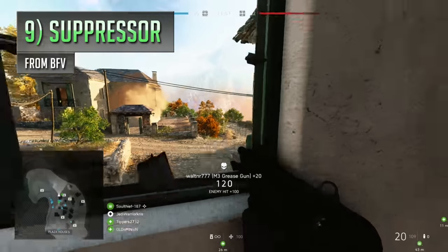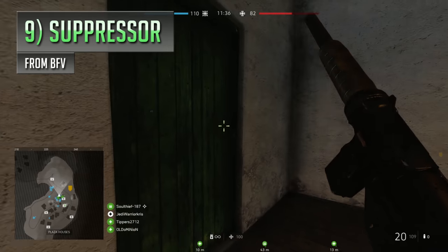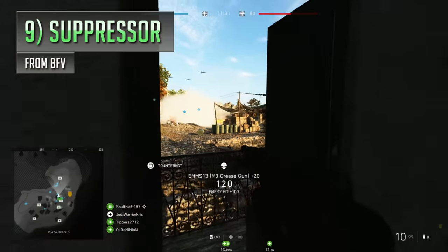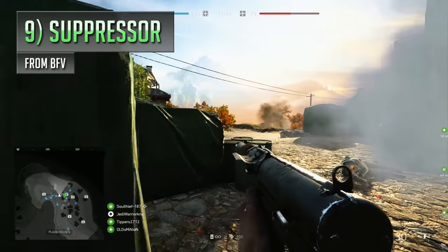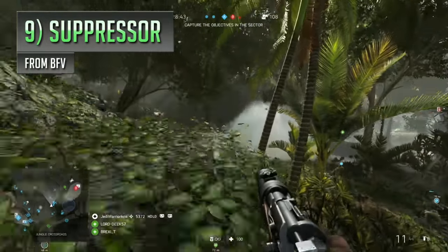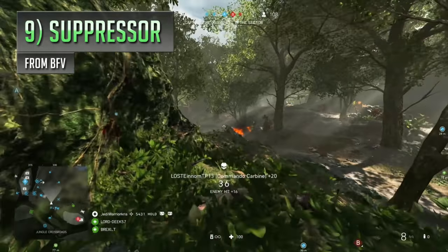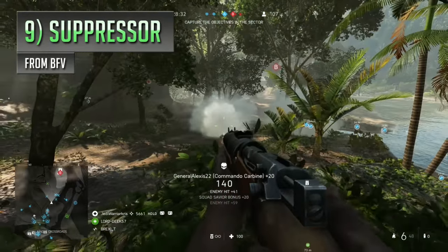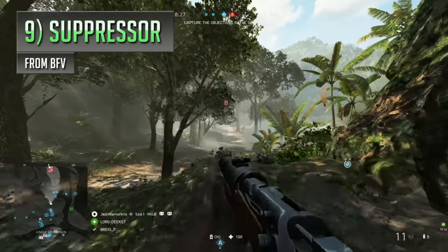Suppressors have featured in most Battlefield games and they've generally been a fairly popular attachment, concealing your position from the minimap at the expense of sacrificing range and bullet speed. They can drastically alter the performance of a gun and let you run around like a sneaky little bugger and wreak havoc behind enemy lines. Always a fun thing to have equipped when you're coordinating flanks and making your way through areas undetected. Battlefield 1 came along and threw a bit of a curveball, letting you shoot your gun as much as you want without the fear of popping up on the minimap — making suppressors redundant, which made complete sense for a game set around the First World War where suppressors were pretty rare.